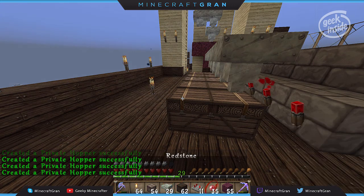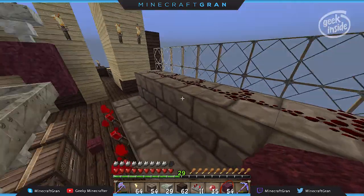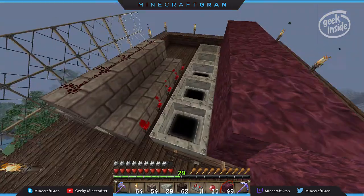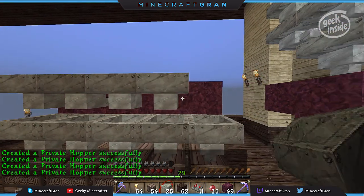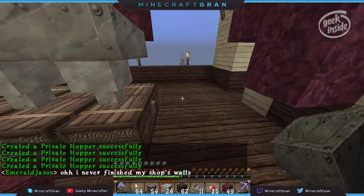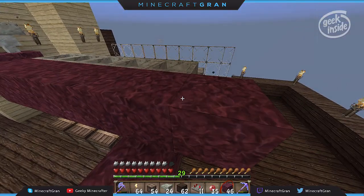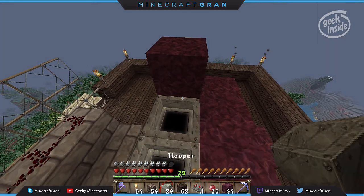So the hopper goes here pointing into the chest — that's how it gets through the filter. On top of this I need a temporary block. This one points into this block. This is going to be the filter line, and this is the input line — so this one's going to go right above that. A couple more up, and this one is going to go like this, feeding into that block, so it flows across.